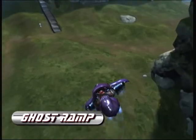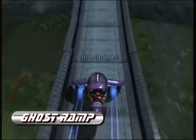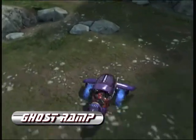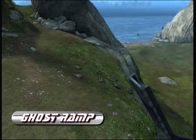Here is the Ghost Ramp. You have to launch off the cliff, land, and then go up here. You must go over all of the mines — you cannot fall to the left or the right of the mines. You have to go over them, but if your middle part goes into the mines, that's all right.